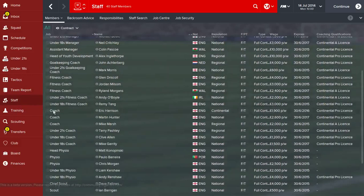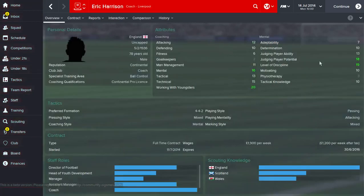You want to go through all of your coaches and have a look at all the individual stats. So if we click on Eric Harrison here, we can see all the coaching stats. On one side you've got their actual coaching - things like technical, attacking, defending etc. - and on the right you've got the mental stats. For a good coaching team you want high coaching stats, so 16 in mental is good, but other than that he's not too great.